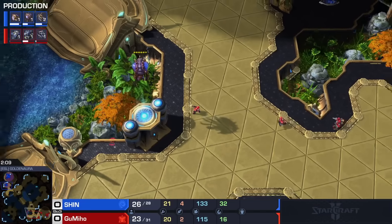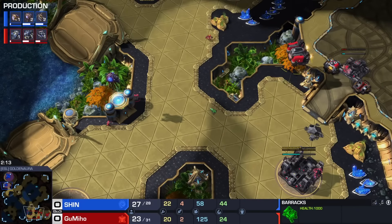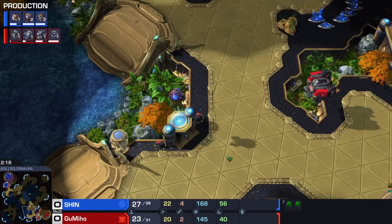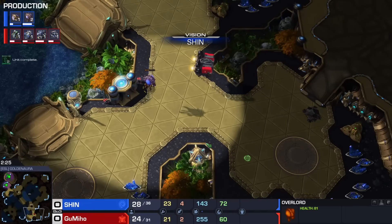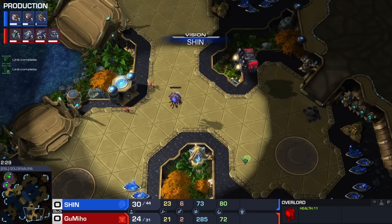This overlord is going to hide on top of the pillar and we're even going to send the barracks. An SCV is going around trying to sneak away. This is expensive though — the problem right here for Gumi is that he's going to get the overlord 100% of the time, but he's also not going to be able to get the Reactor.